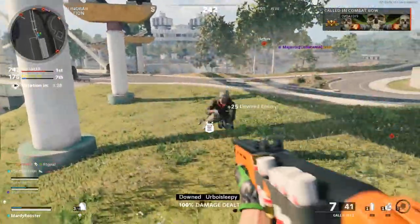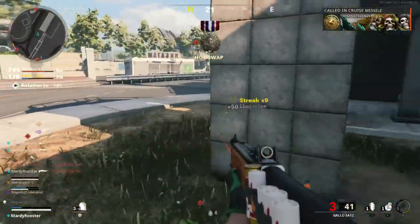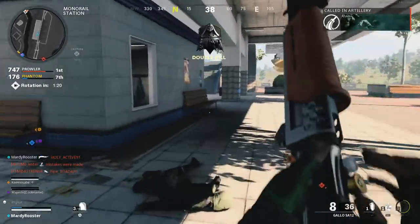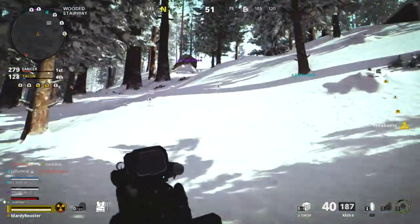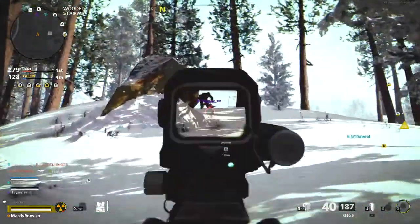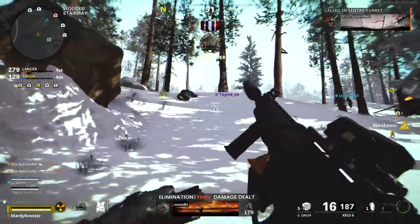Tip number 7 is to travel as a team, but keep your distance. Nothing is more annoying than getting a squad wipe because a guy you just killed landed behind your whole team and picked you up one by one. Pay attention to the background footage — because I distanced myself from my team, I was easily able to protect their flank and keep the team alive.